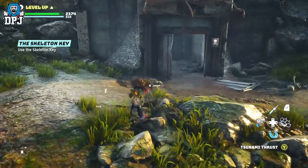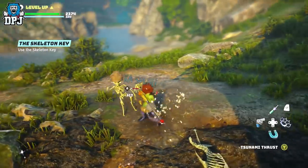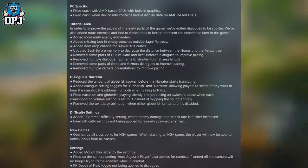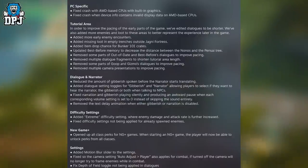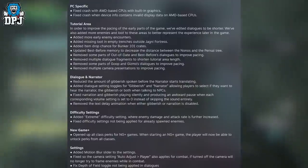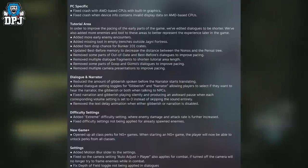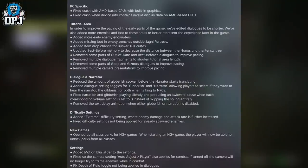Let's get into this because it is pretty long. These are PC-specific fixes — everything else will arrive with a patch on console sometime soon. PC-specific: fix crash with AMD-based CPUs with built-in graphics; fix crash when device info contains invalid display data on AMD-based CPUs.